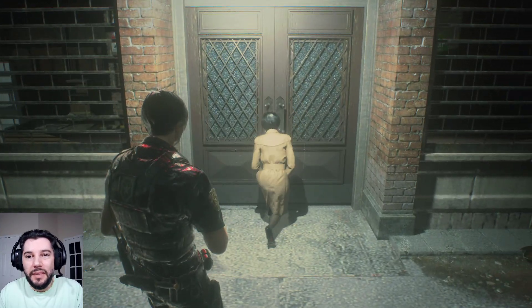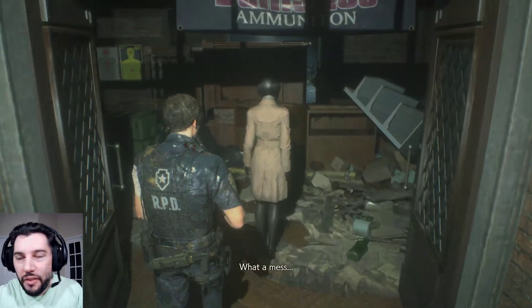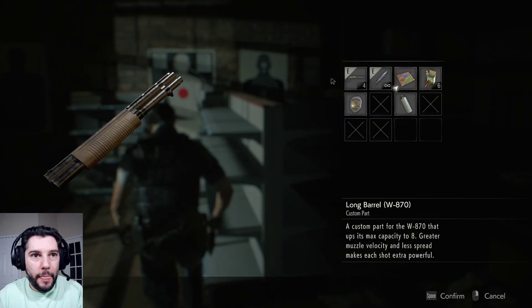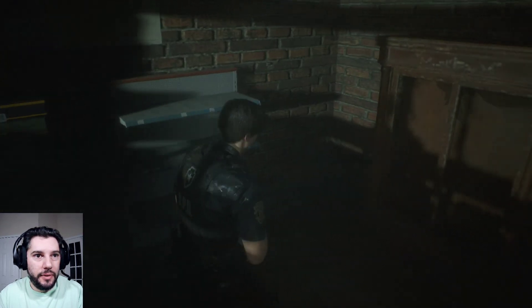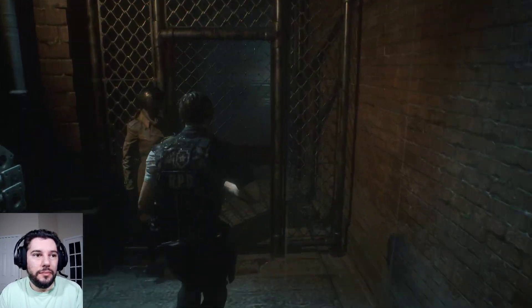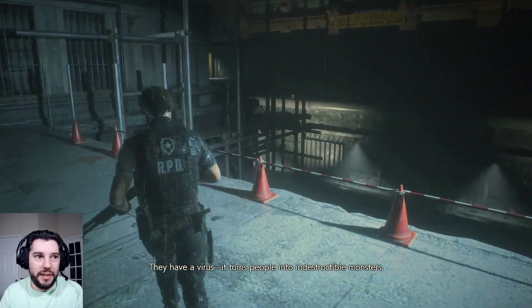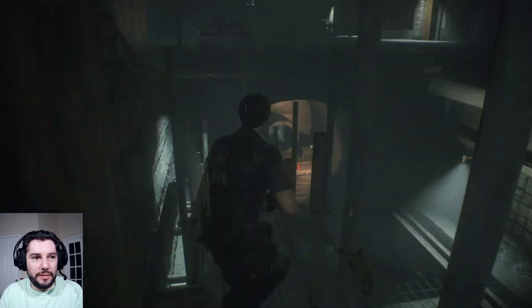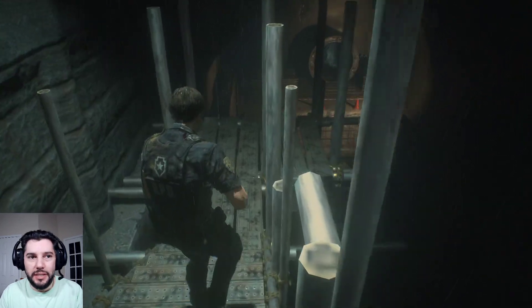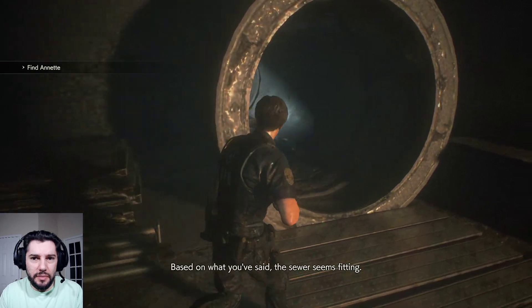We're going to equip the barrel on the shotgun and grab the pistol ammo. Skipping the cutscene — skipping all cutscenes. The shotgun upgrade gives us an additional four rounds of ammo because the barrel is an extended mag. The good thing about it is you have a closer grouping of shots so it's easier to headshot — critical headshot. And it also increases the magazine capacity. We're going to come across an item box where I'm going to grab the pistol, dump some stuff off, because we're about to have Ada's journey.